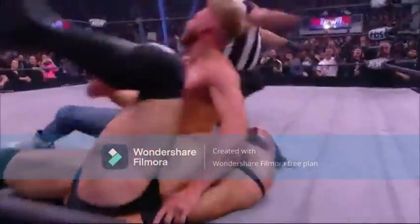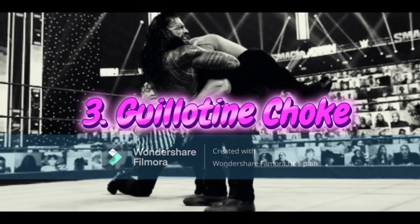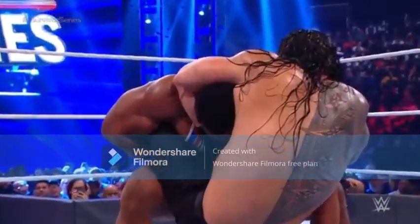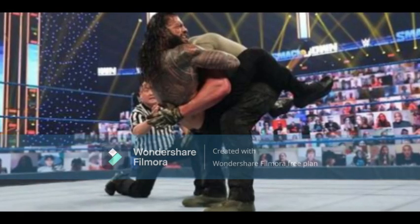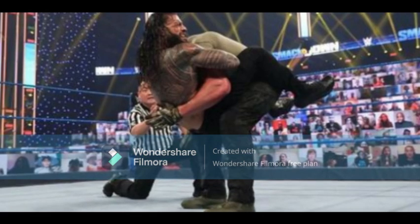Number 3: Guillotine Choke. Since turning heel in 2020, Roman Reigns has incorporated some different moves into his arsenal, with one of those being the Guillotine Choke. It is a simple move on paper, but the way Reigns wraps his arms around an opponent, with his arms looking like they are about to crush, makes it look great. He has put down several opponents during the course of his recent undisputed title reign, including the likes of Drew McIntyre, Daniel Bryan, Cesaro, Goldberg, and more with this signature submission.